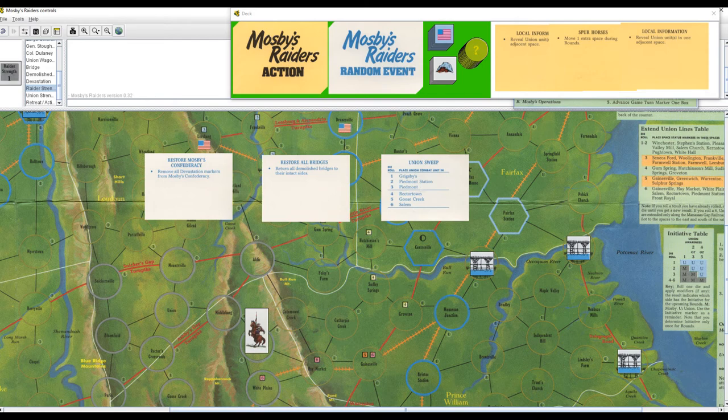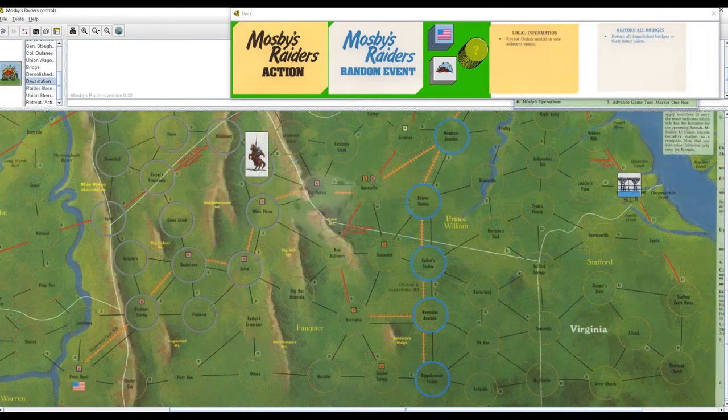And finally, we have — oh great — Union Sweep. Fortunately, a quick glance shows that none of the listed locations are in Hopewell, so we've avoided a bullet in that regard. The die roll is a 2, and we place a Devastated Marker in Piedmont Station along with a Union Combat Unit. We draw a 4-strength Combat Unit, which is one of the stronger ones at start. It's way out of our league right now, so I can't do anything about them. With that, the first space in Mosby's Confederacy is wiped out, and if the rest of them are destroyed, the game is over for us.